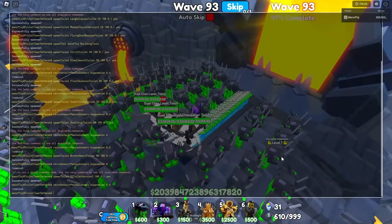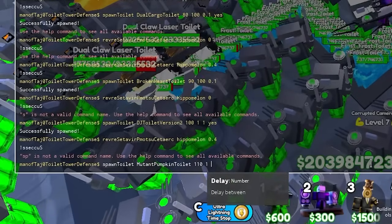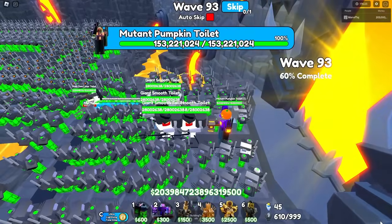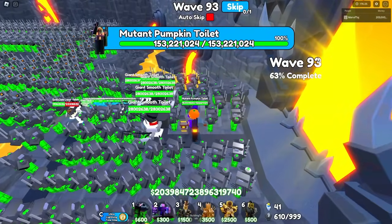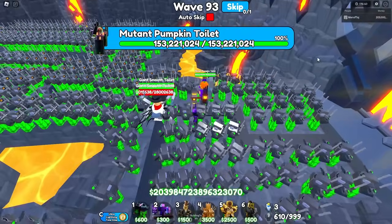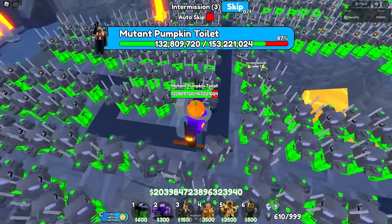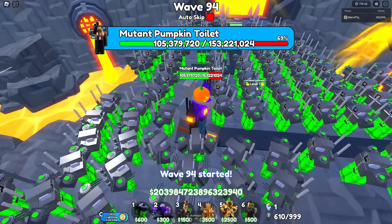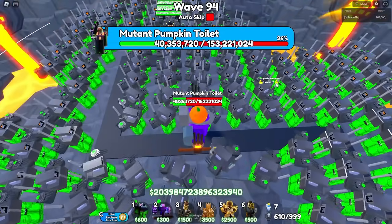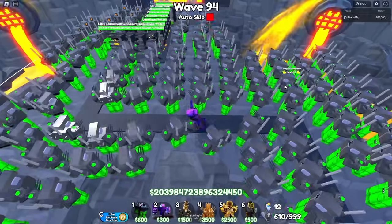Now let's spawn in the wave 110 boss, which is obviously the Mutant Pumpkin Toilet with wave 110 health, one of them. It has 153 million health on it. We're doing about 20 million damage a second. Counting down from 80%, 70%, 60%, 50%, 40%, 30%, 20%, 10% - and we already got it.